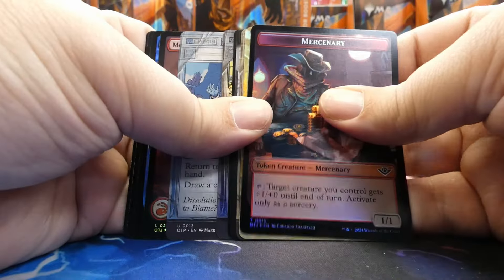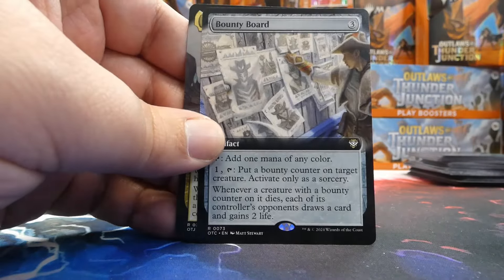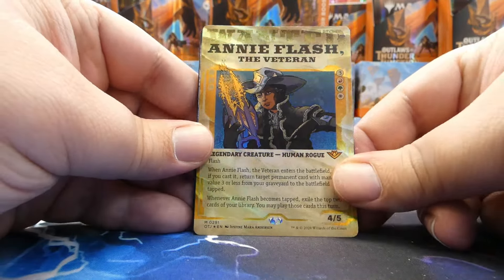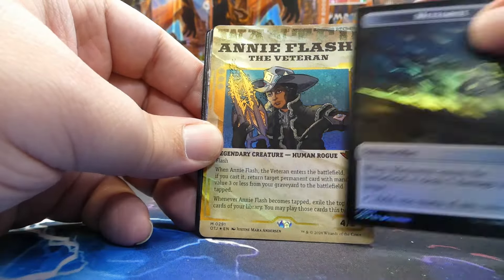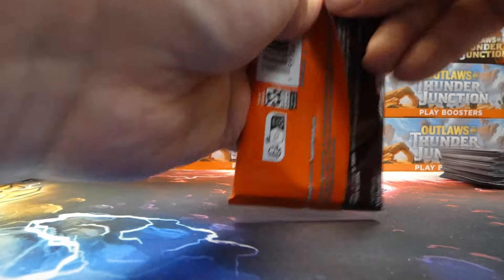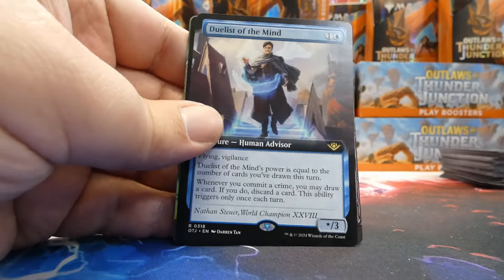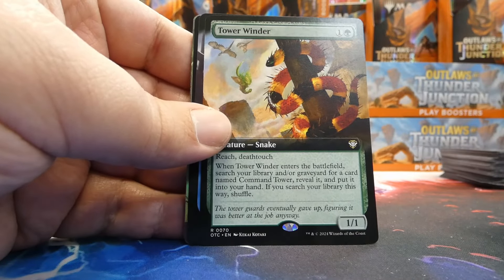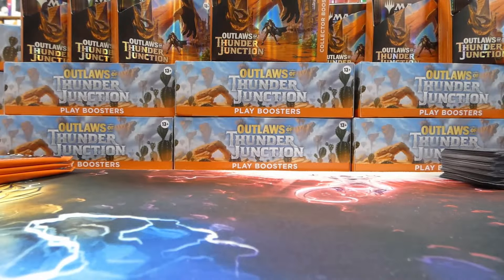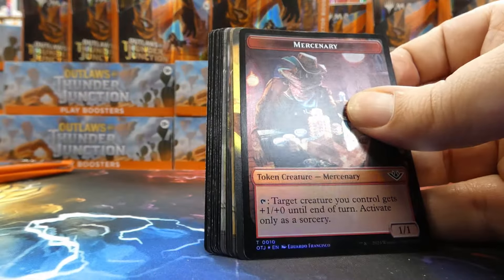Box four starts right away — no slowing down. First pack: Gyred Mirror of the Wilds in foil mythic, World Walker Helm borderless alt art from the Treasure Vault, Angelic Sellsword borderless, Villainous Wealth, and a gorgeous Torpor Orb — borderless, alt art, and foil — with a spirit. Very good hit. Next: Rush of Dread foil rare, Caustic Bronco borderless rare, Kiri Talented Sprout borderless foil mythic, Dust Bowl, and a borderless rare Hellspur Posse Boss in foil.